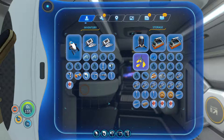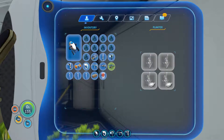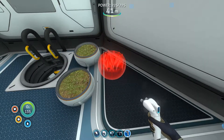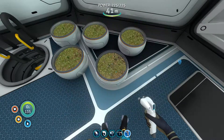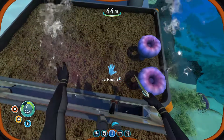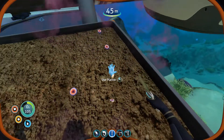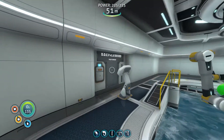I grabbed some food, water, and a couple of Chinese potatoes. I did a bit more building - I needed better food resources so I put a couple of potted plants and planted some potatoes. A fully grown plant gives you four or five. With acid mushrooms, hit them with a knife when full grown and it gives you four acid mushroom seeds. Left click on the planter to plant them - that's how you reproduce acid mushrooms for making batteries and power cells.